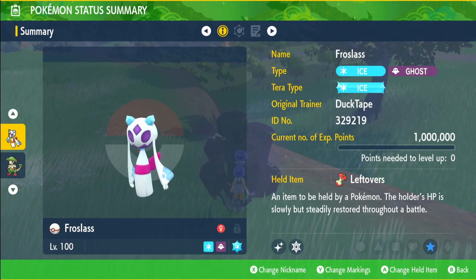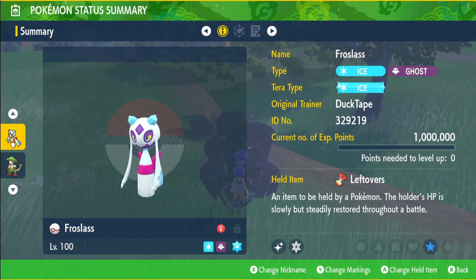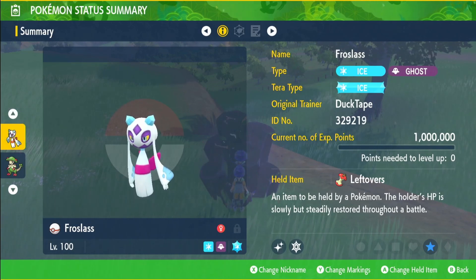We're going to be running the Ice tera type — tera type doesn't really matter. We're going to be running Leftovers to increase our health at the end of every turn. You can get this from the Cascarrafa Delibird Presents shop.